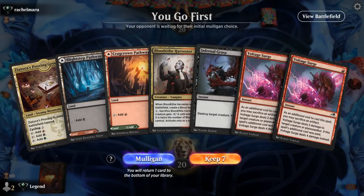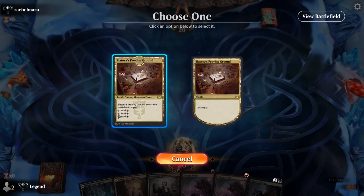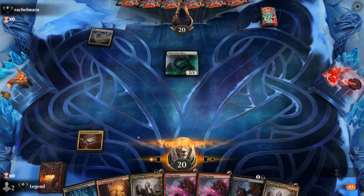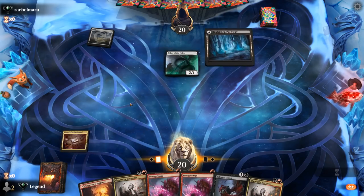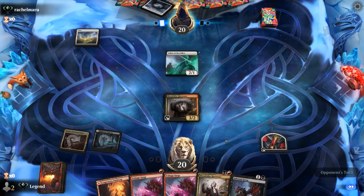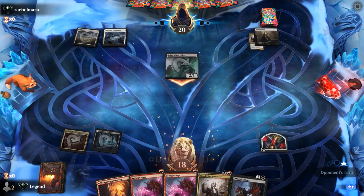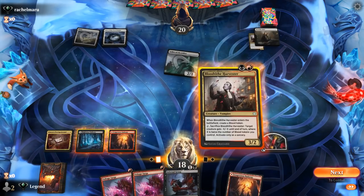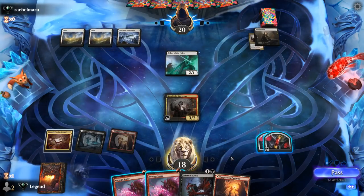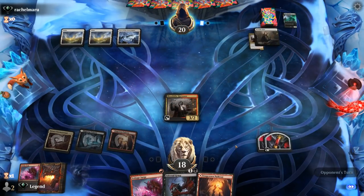We're on the play — don't love this hand filled with removal, which would be much better suited on the draw. But I don't think it's a Mulligan — just gotta hope we're up against an aggressive creature deck where we can put these removal spells to use. Turn 1 Usher bodes well. Probably still fine playing a Harvester first, then we can Voltage Surge plus Harvester next turn. Opponent has Portable Hole which deals with Harvester nicely. Playing Harvester and passing, planning to kill Usher before it gets a chance to attack and boast.